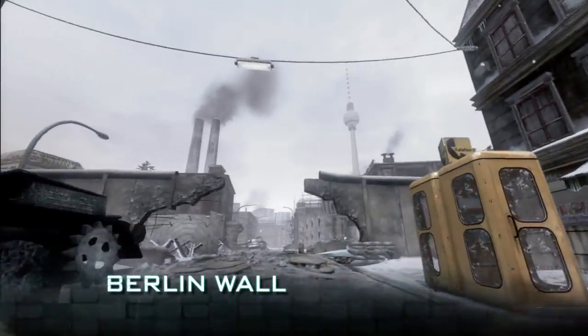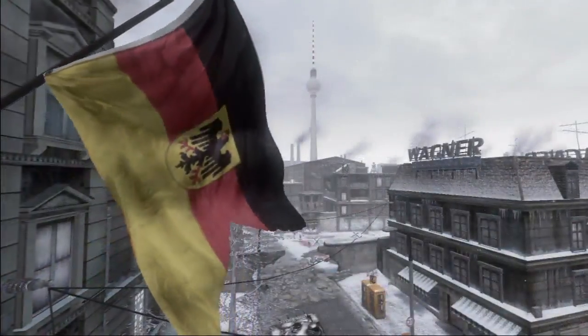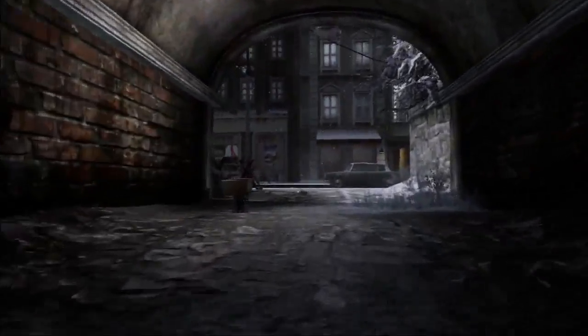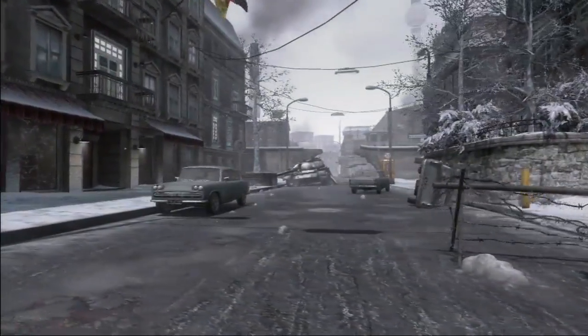Our large map is Berlin Wall. This focuses on the Checkpoint Charlie area of Berlin, putting you fighting on the two different sides of the wall — East Berlin versus West Berlin. Berlin Wall has certain attributes that, if you use them right, give you a competitive edge over your opponents. It has very long view distances, making it a great map for snipers, with some good high points and elevation.